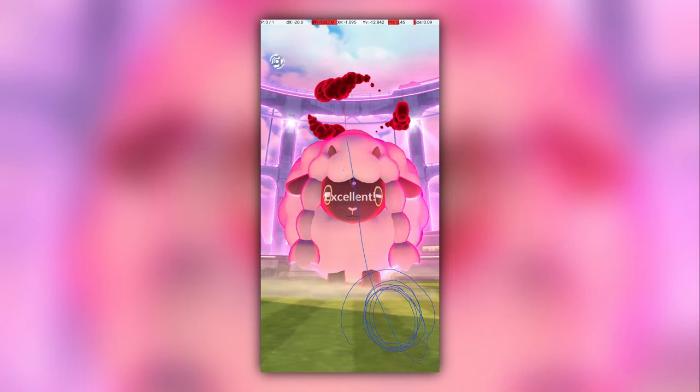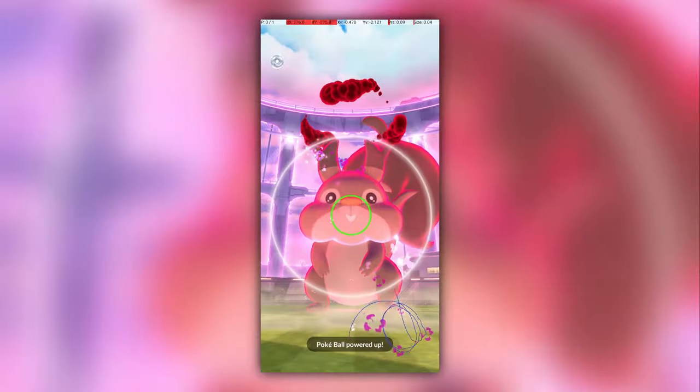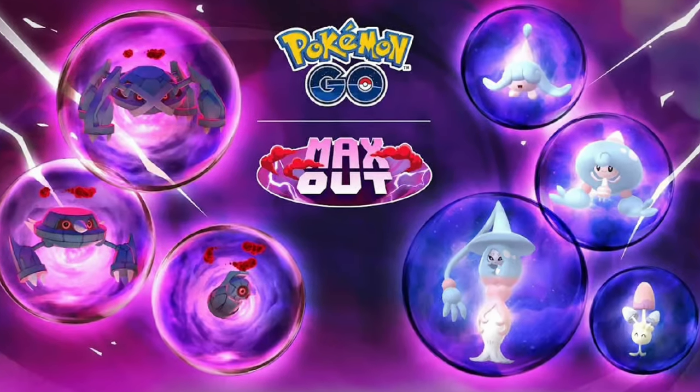Overall, I found these throws quite interesting to learn. They are all quite different, and a couple of them are quite difficult, with Squavit by far the hardest and Squirtle being the second hardest in my opinion. Let me know in the comments below what you think about the new Dynamax throwing mechanics, and if you'd like to see me cover excellent throws for more Dynamax Pokémon as they are released. Please like and subscribe to see more from the excellent Pokédex.